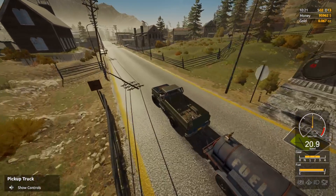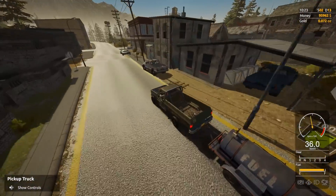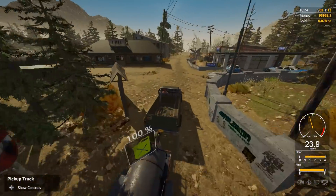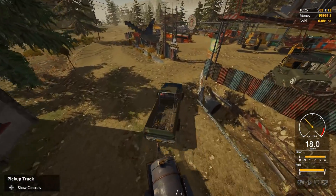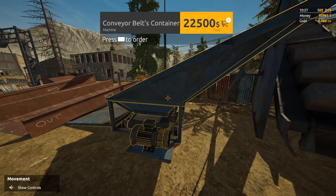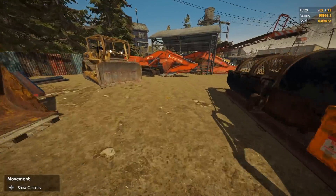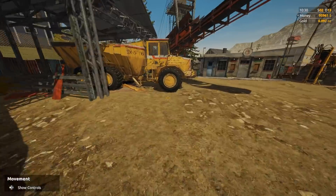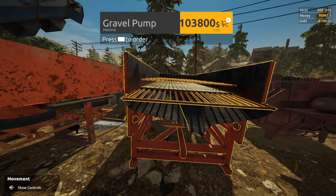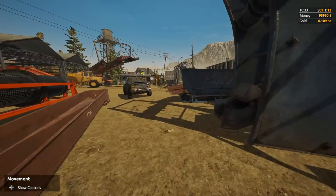Hey guys, welcome back to Gold Rush where we are driving back to the place. I was thinking about how we can test to see if we are losing cash, and there's really not much of a way to do it. What I need is the conveyor belt and the conveyor belt container which is 120, and then the dump truck which is like 160, so I need a good 300. The glacier creek is 200 or the reinforced trauma which is 100, so I can't afford any of that stuff.